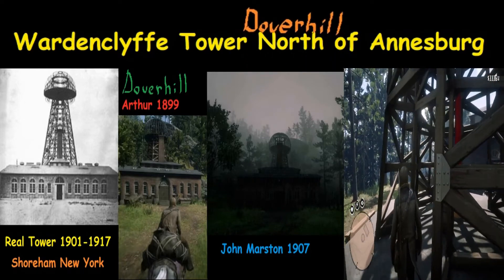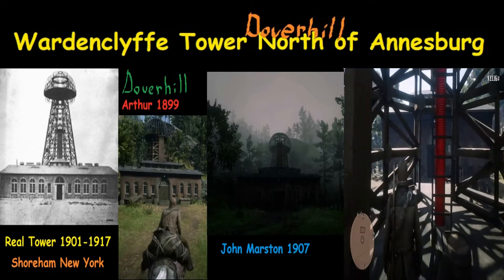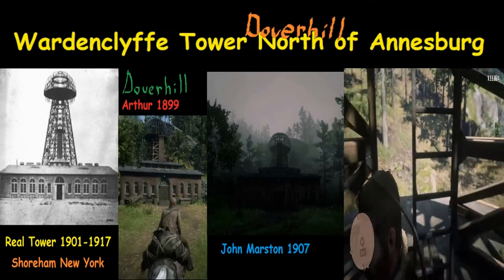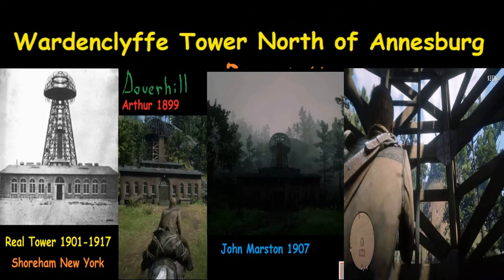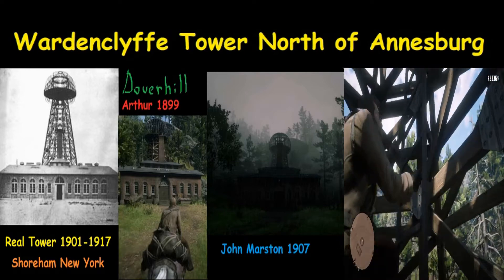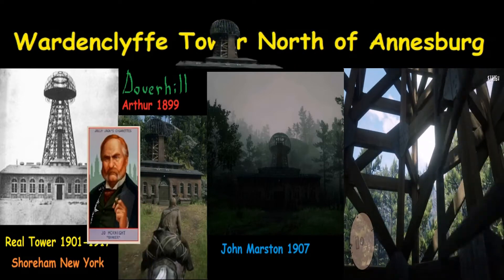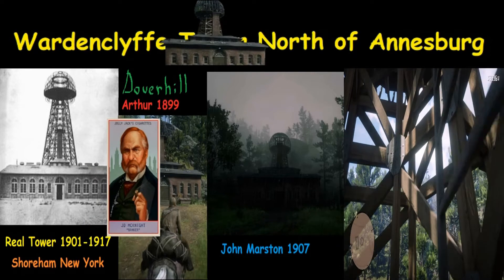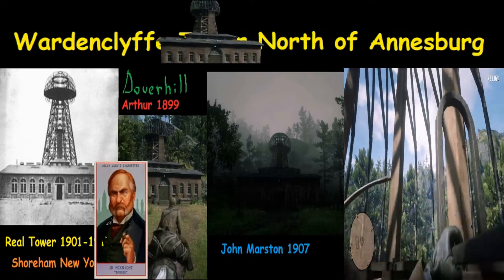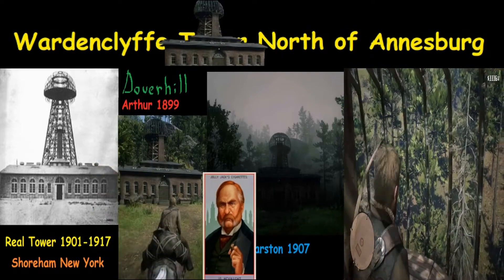What would be cool, and maybe I missed this, is if you had a storyline where — in the real tower, J.P. Morgan pulled the financing — and they didn't do any further work. If you did that in the game, you could have J.D. McKnight, the banker, pulling financing on this one here.